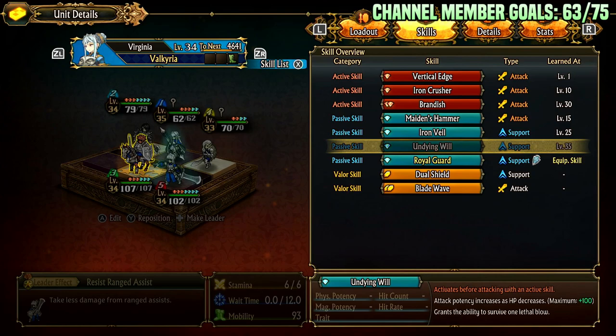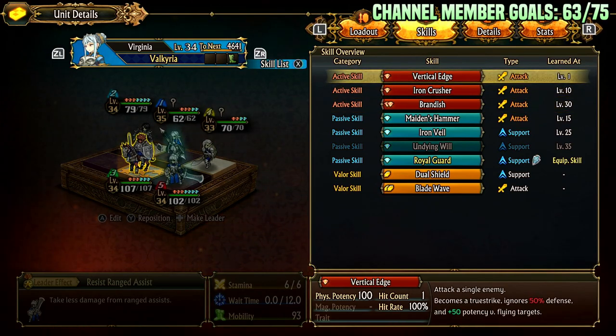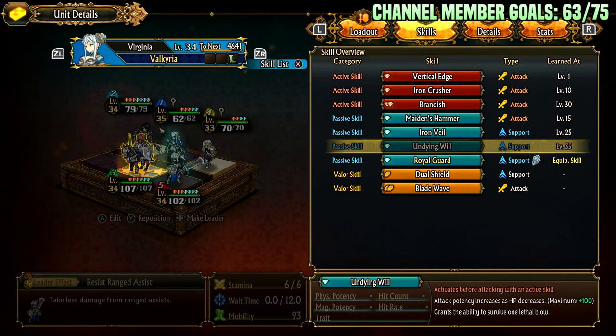Undying Will — I didn't unlock this yet but I'm about to. It activates before attacking with an active skill, and attack potency increases as HP decreases, maximum plus 100. It also grants the ability to survive one lethal blow. This is nice because if you want to sit at low health and leverage Maiden's Hammer and also land a big Brandish, Vertical Edge, or Iron Crusher, this just gives you damage scaling. It's pretty cheap too. It could also just be something you use when you're below 50% health if you want to go for a big hit or need to change tactics to secure a kill.